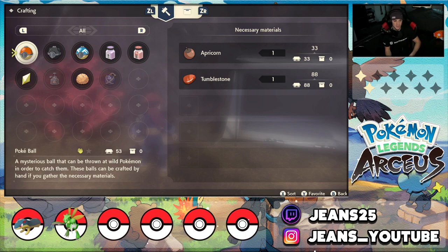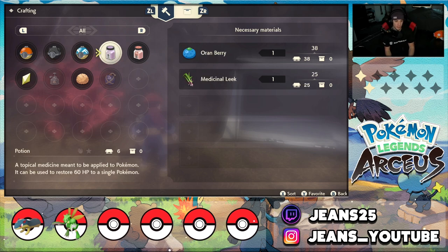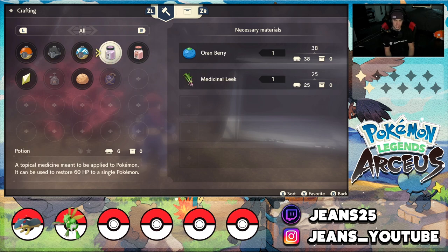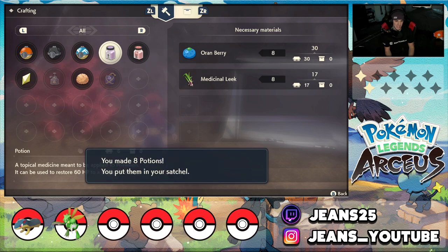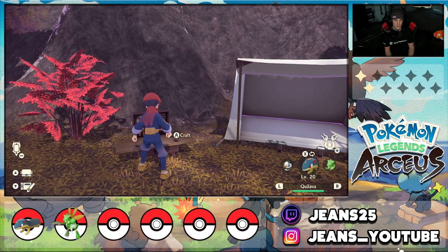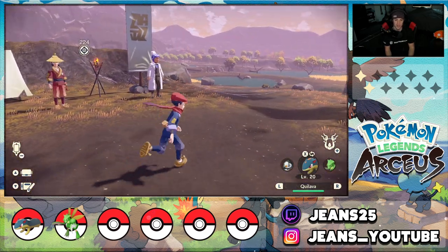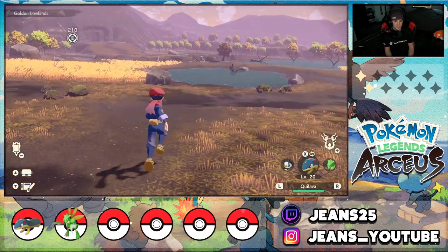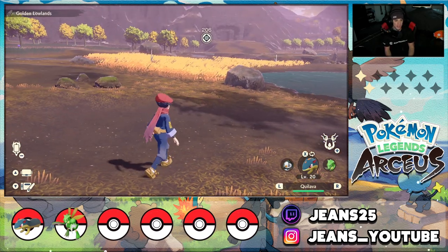Before we get started, I've got 53 Pokéballs so I'm good there. Let me craft about seven or eight potions and I've got six revives, so I think we're thriving. We have two Pokémon on the squad we're actually using — the Quilava and the Scyther — and we're sitting at our second star rank. Brand new area, we have to head to the Saleacean Ruins, and a bunch of new Pokémon are gonna be here.